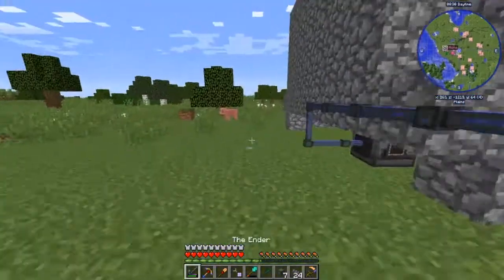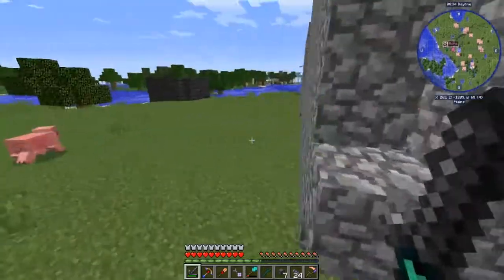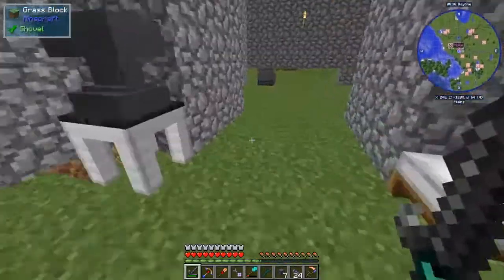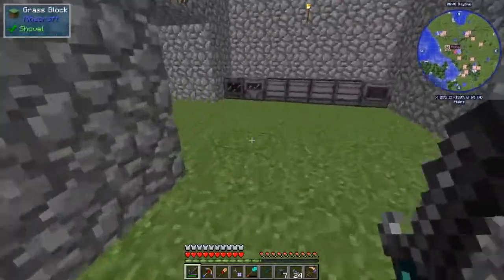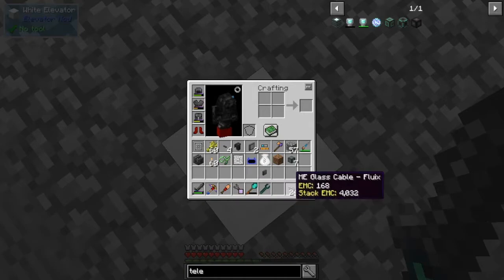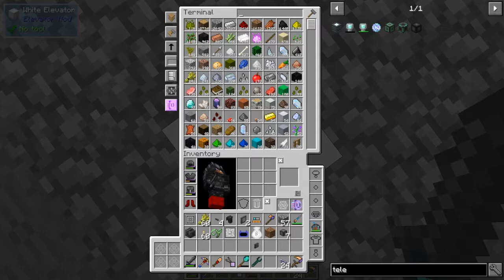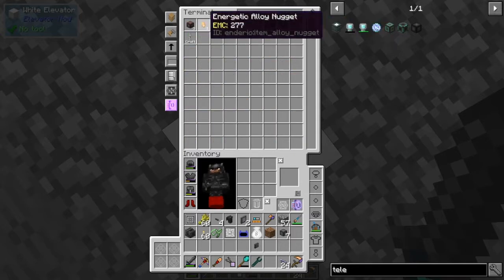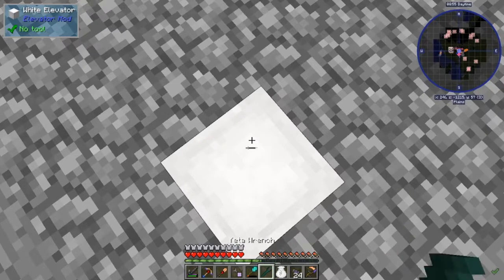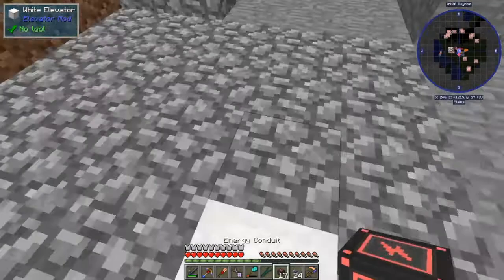That would be giving water to there, and then I also need power going there. I should really upgrade these cables — energy conduits. Probably in my bag. And I'm also getting low, which is fine.